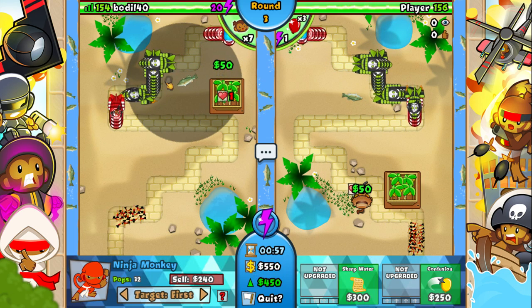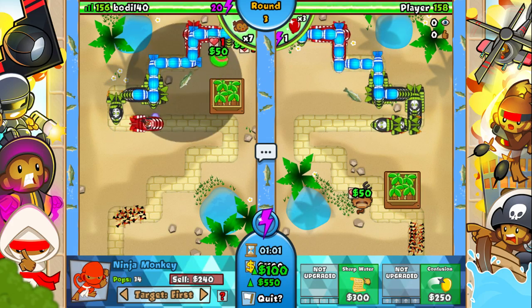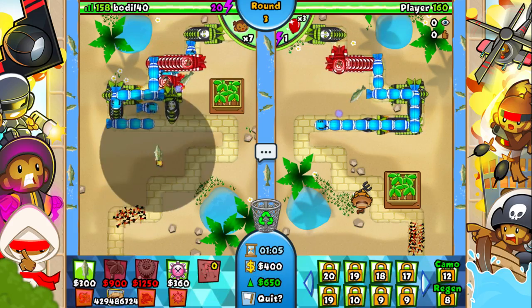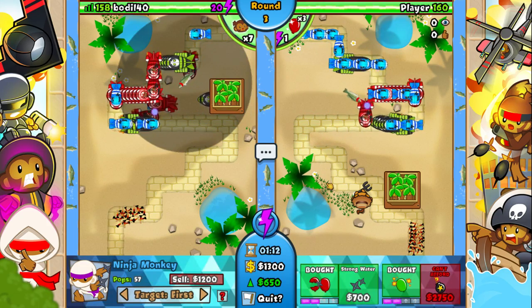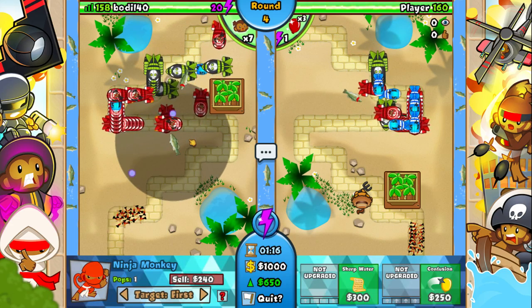There are zonks and stuff, there are mini zonks. I'm going to buy just sharp water. They're flying back — I made them fly back! I'm going to get the slowest round. Is it the left or the right? I don't even know.